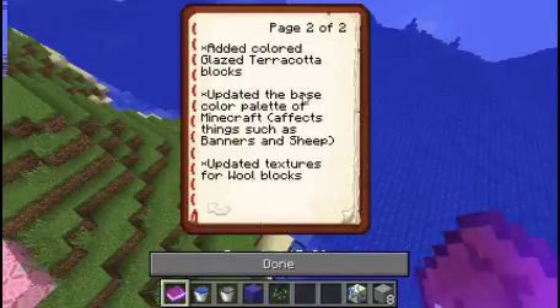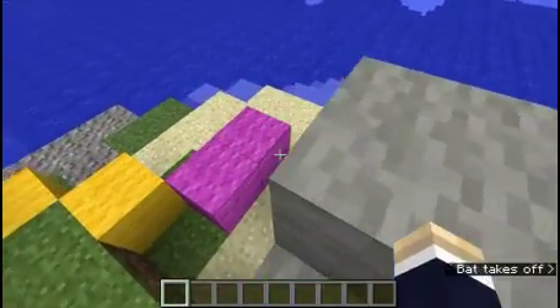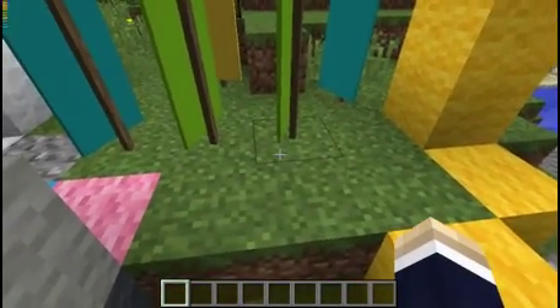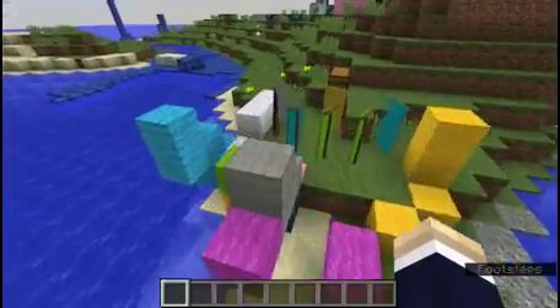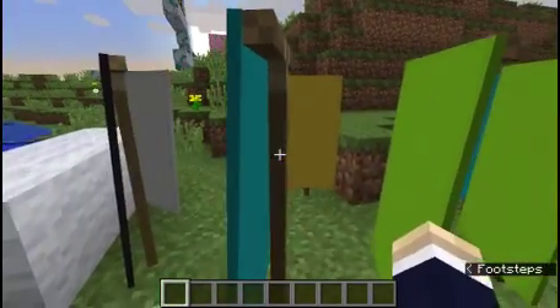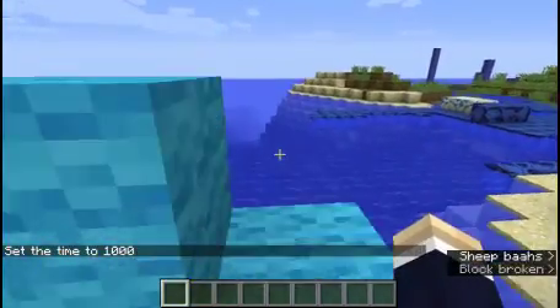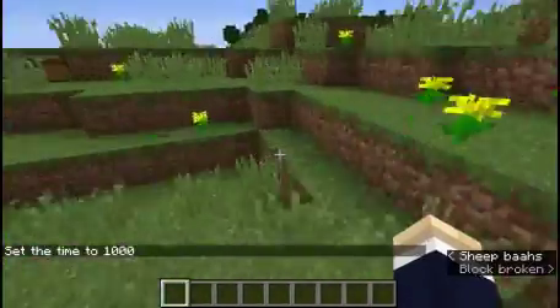They've also updated the base color palette, which affects things such as banners and sheep. I'm not sure exactly what this is supposed to do. I guess the banners look like they've changed a little bit. Where are the sheep? The sheep keep running away. I don't know why the sheep keep running away.